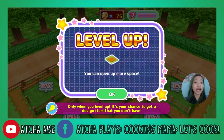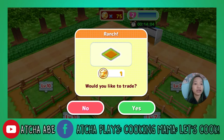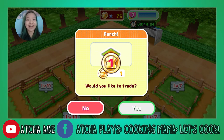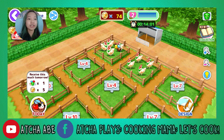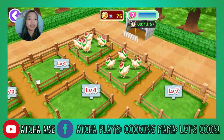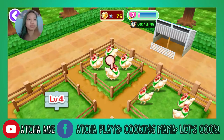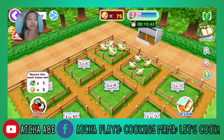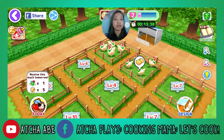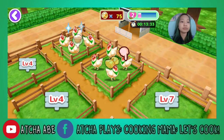Only when you level up, it's your chance to get a design item that you don't have. I don't want to do that. Would you like to trade? Yes, I think — I don't know, I'm not sure. I don't know what's happening. There's a bee. I need to feed them. This is actually a great feature for Cooking Mama — we have a restaurant and we have a ranch, and it gives the users or players more stuff to do.